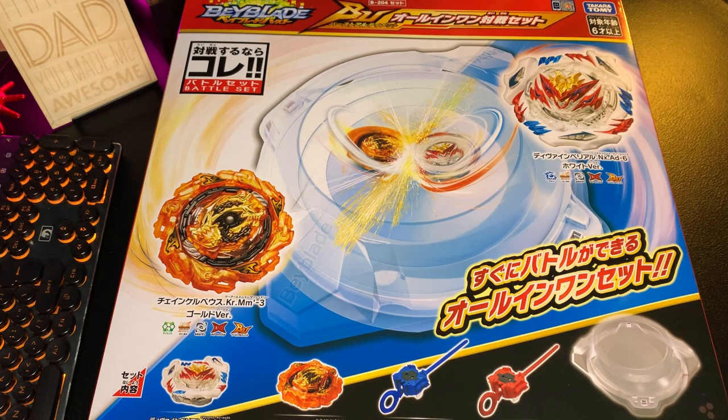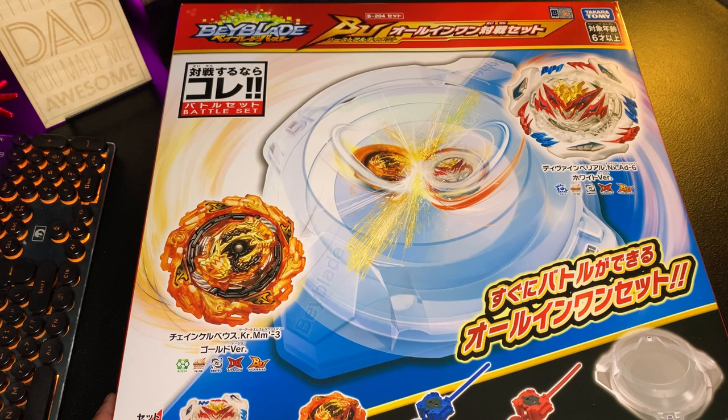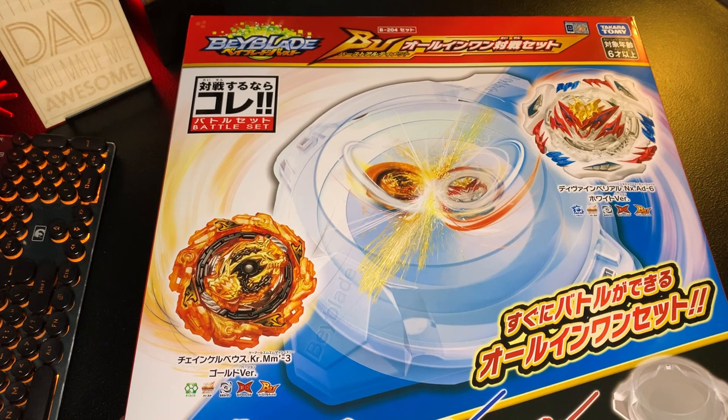Hello Beyblade world, welcome back to another unboxing video. My name is Rome and what we have here right now is the new B204 all-in-one battle set. It features a gold Chain Kerbeus and a white Divine Belial. We also have two light launchers and of course a DB stadium, so nothing too new and exciting — it's mostly just recolored.